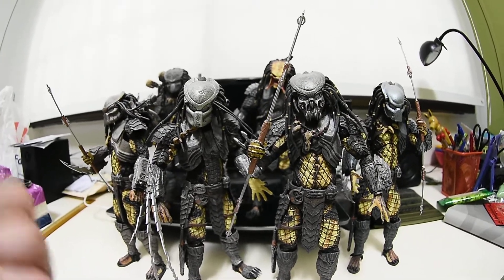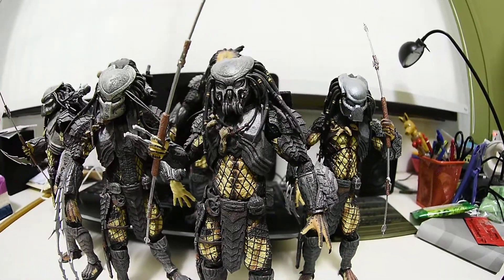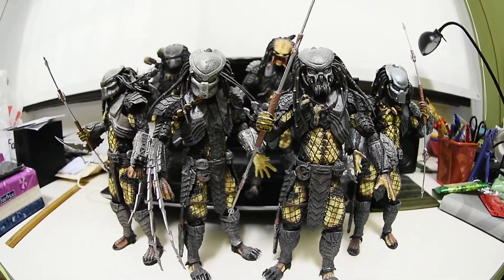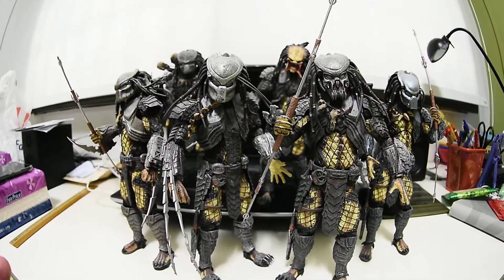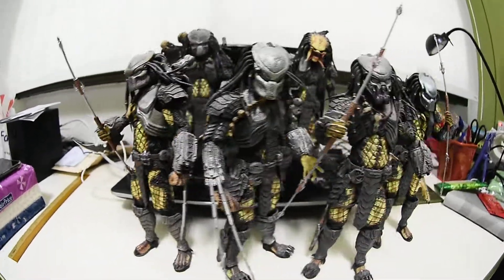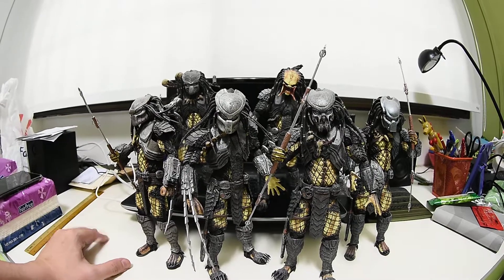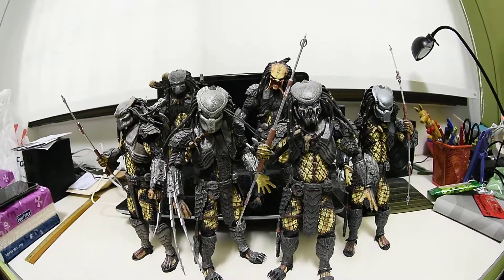Before I forget — the articulation. This is a fully articulated action figure with more than 20 points of articulation: neck, elbow, wrist, palm, foot — very amazing. So this is more articulated than McFarlane, has more accessories, and better details. What I like the best is that they made the entire pack of predators, which is so badass. I suggest you pick up all of them so you can display them together. I'm just missing the Elder from series 17.